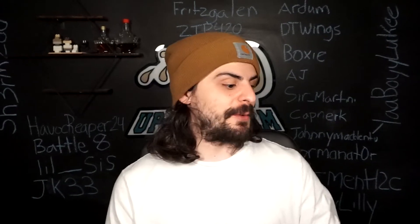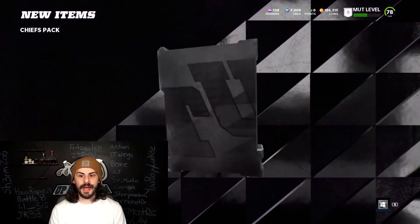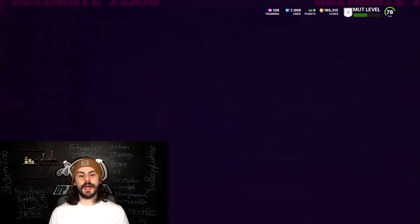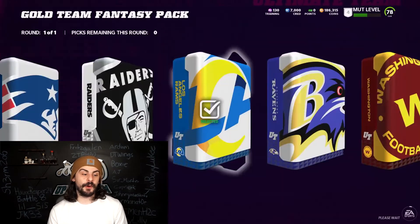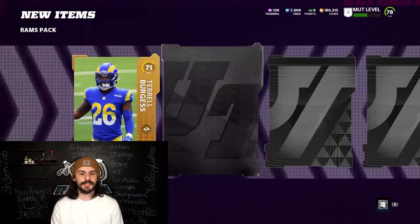You can mix it up — you could hang on to these and open them when team diamonds come out; you could definitely make a ton of coins doing that. When team diamonds come out, you're going to need specific gold players from certain teams, which could be going for a lot more. So if you have the coins, just hang on to these packs and not have to sell them, I would.